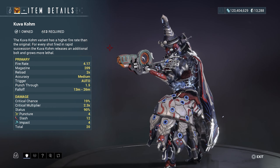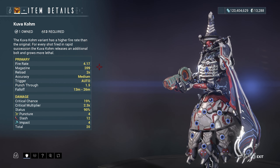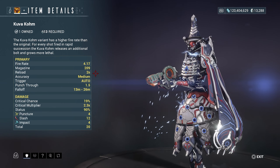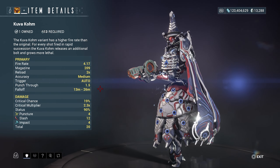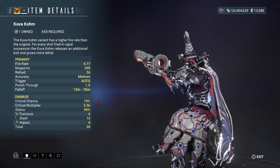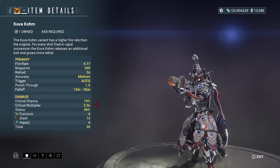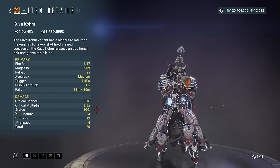We have a fire rate of 4.17, a magazine of 209, two seconds of reload, and a 1.5 punch through which is pretty nice. For the primary stats, we've got 19 critical chance and a 2.3 times crit multiplier.